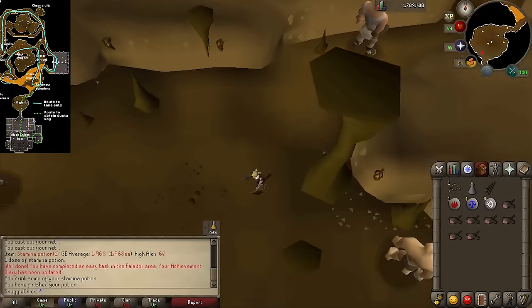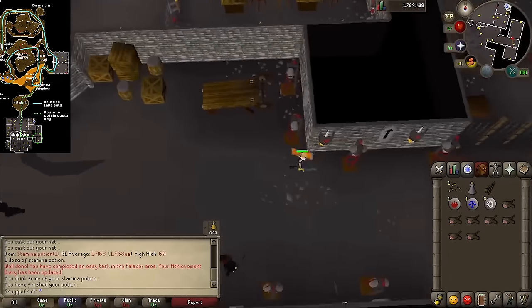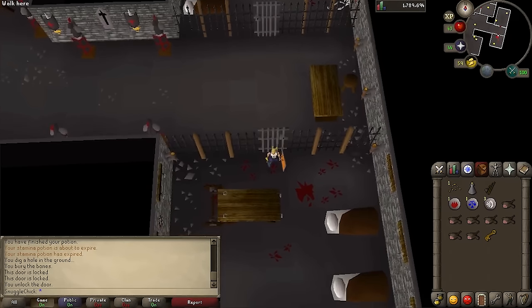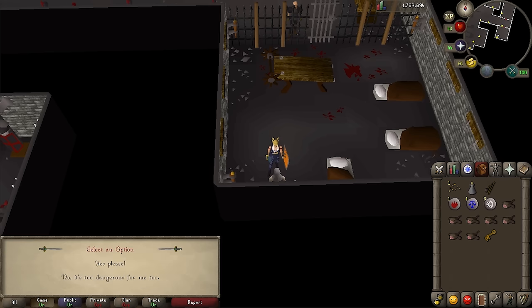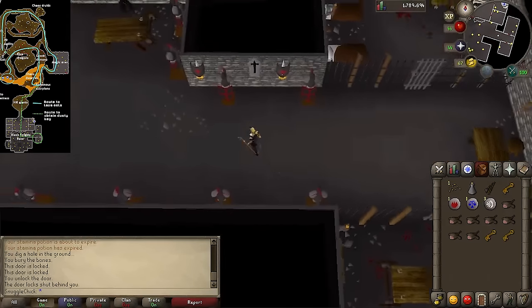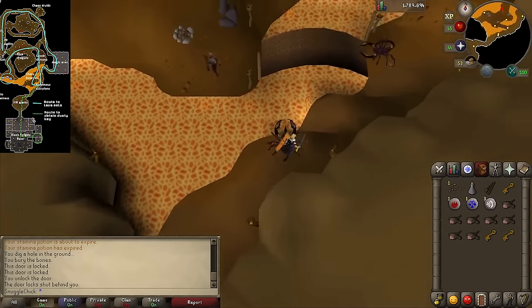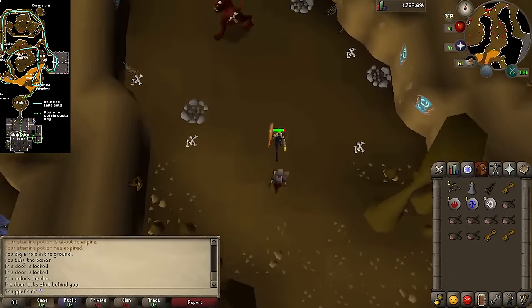Otherwise, keep heading south and past the hill giants and into the black knight lair. Open the door and run east to get to the jail area. Find the jailer and kill him — he'll drop the jail key. Pick it up and use it on the cell door to the south. Talk to Velrak the explorer and ask 'do you know anywhere good to explore?' He'll ask if you want a key that unlocks a door deeper into the dungeon — say yes please. Then go west back the way we came, through the door, out of the lair, past the giants, across the bridge and to the north. Ignore the dwarves and the demons and go through the gate to the west with our dusty key.